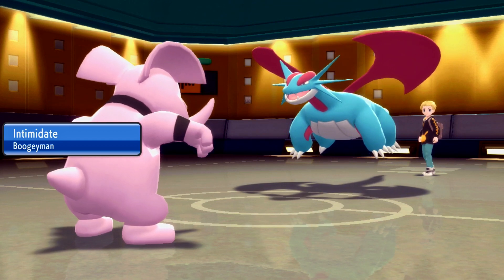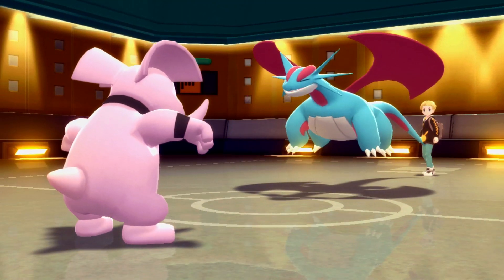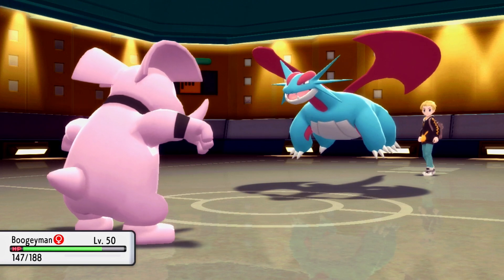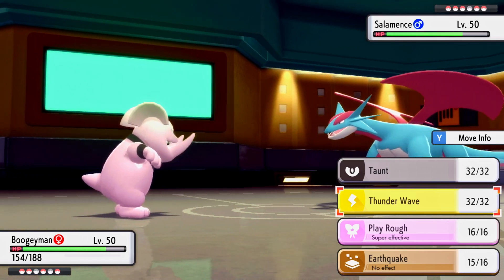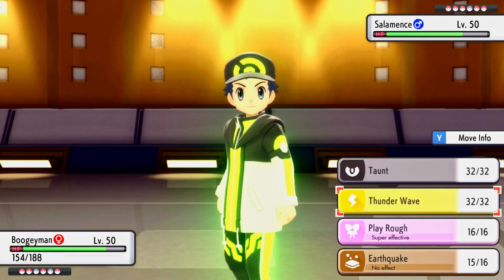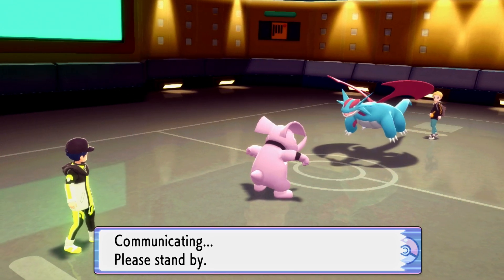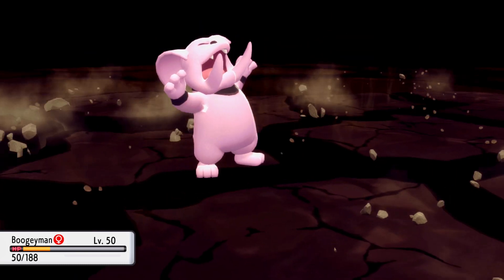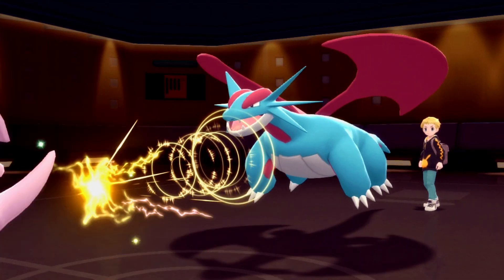He goes for Dragon Dance - kind of annoying but I think he'll switch out into Scizor or Magnezone. I want to go for Thunderwave expecting Scizor because getting that paralyzed would be very nice. Also, getting Salamence paralyzed with a Dragon Dance up would be quite nice. He stays in and goes for Earthquake - that nearly takes out Grumble. We got the Thunderwave off though, and he has Lum Berry which heals the paralysis. That's no fun - but what can I do? He's only got one Dragon Dance and it's a neutral attack because of Intimidate.